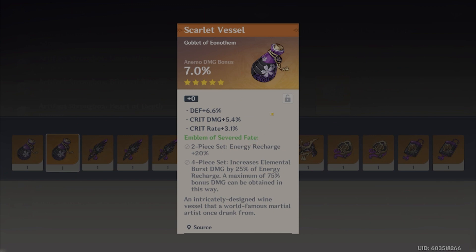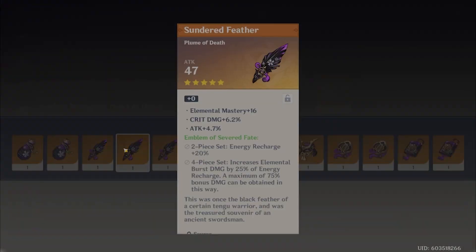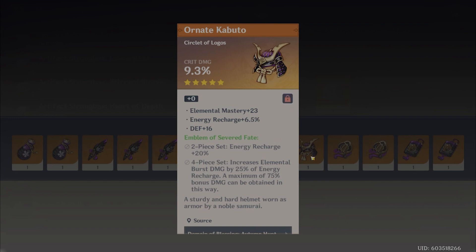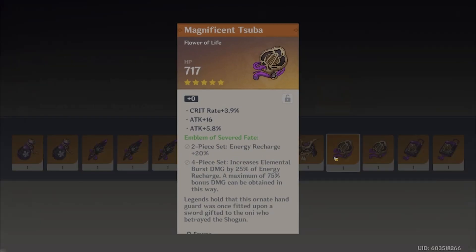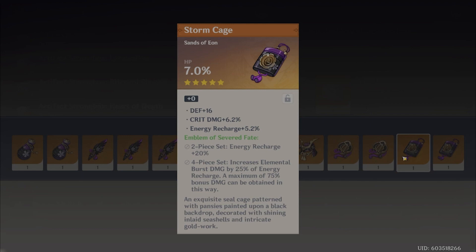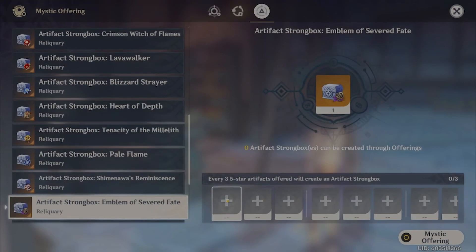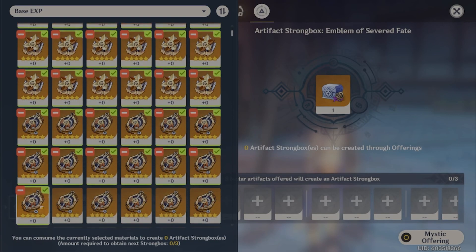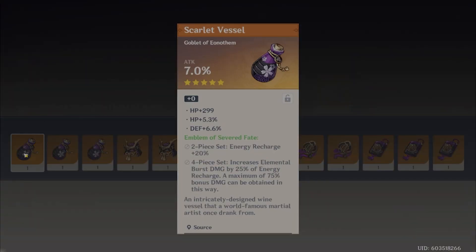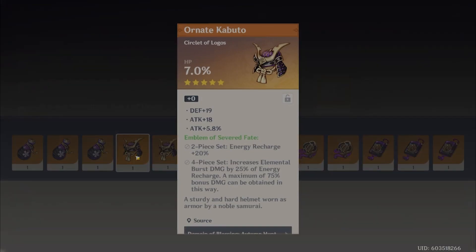Double crit anemo goblet — dude, I can't tell you how many double crit anemo goblets from that set I've gotten. Crit rate on the circlet — that'd be good, it's got potential. That one could go either way — either lots of crit and one HP or attack roll. That HP sands is actually worth keeping — it had ER and crit damage. Just helps you burn through artifacts faster with this quality of life tip. You can cut your video time in half just from clicking.